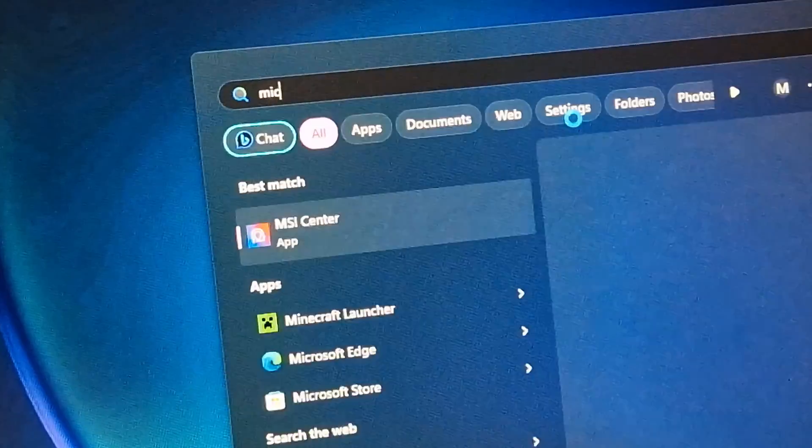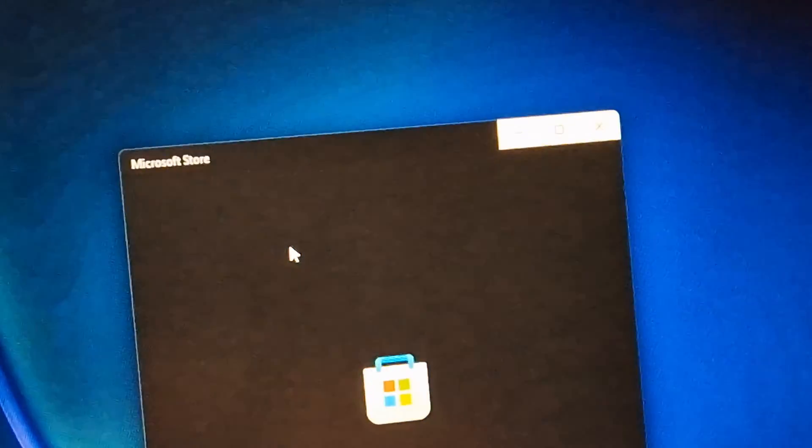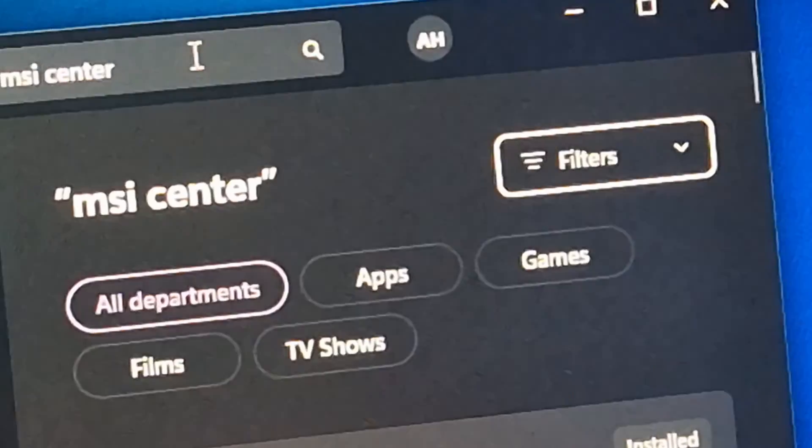After your laptop reboots, start up the Microsoft Store on your laptop and then search for MSI Center. Once you've found it, click the buttons there to install it, but do not run it.